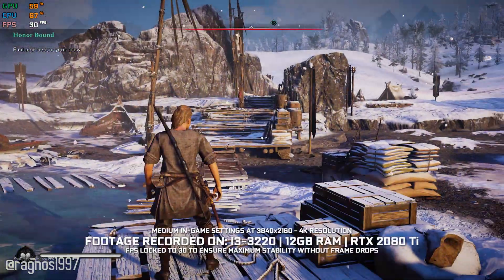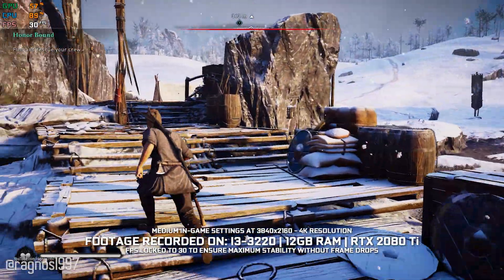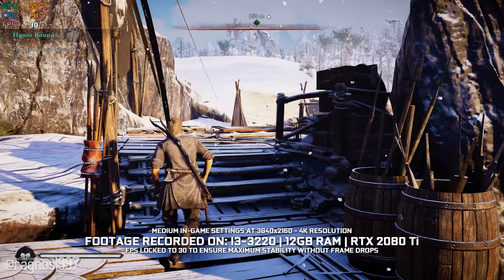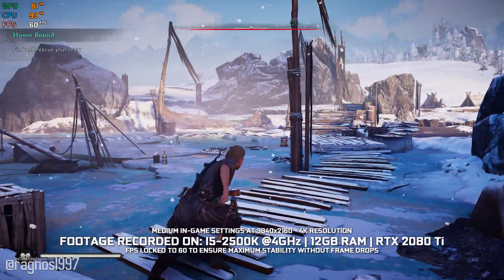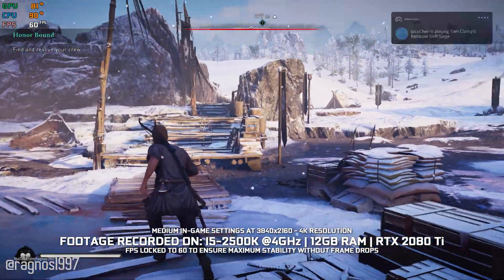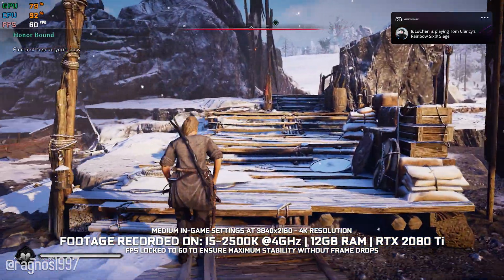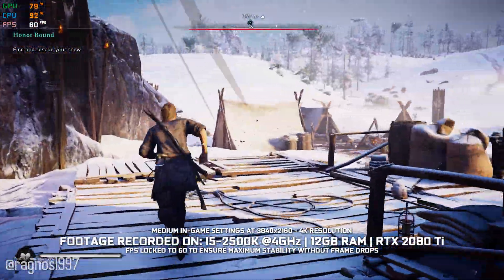Even a Core i3-3220 can run Assassin's Creed Valhalla at a steady 30fps, for the most part. To make it even more surprising, a Core i5-2500K with a slight overclock pulls stable 60fps even at 4K resolution. This is very important for older hardware as CPU bottleneck becomes more severe.